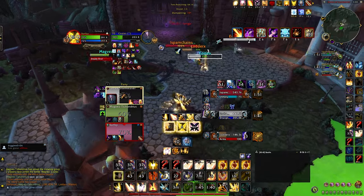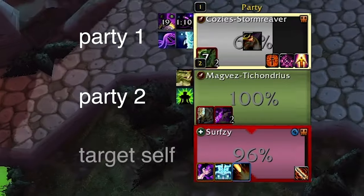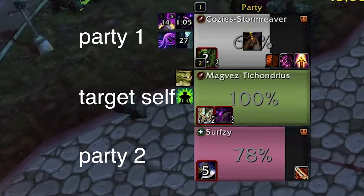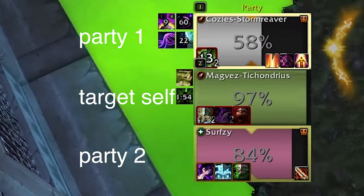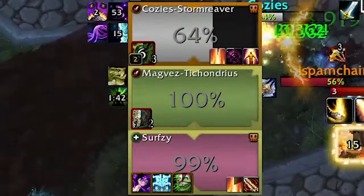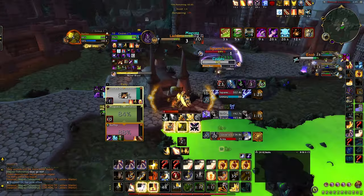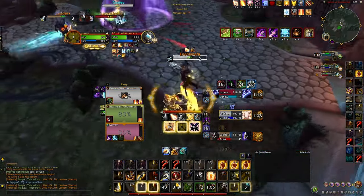Number 10, the final add-on I use is Sort Group. This is the epitome of quality of life. Because I have my targeting macro set to mousewheel up for party 1, mousewheel down for party 2, and click the mousewheel to target myself, I hate when I'm placed at the top or middle of the party frames — it feels counterintuitive. Sort Group lets me always be on the bottom of my party frames, so I always know the person on top is a mouse scroll up, the person in the middle is a mouse scroll down, and myself is always just pressing the mouse wheel button down.